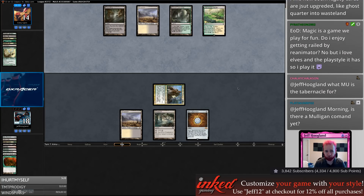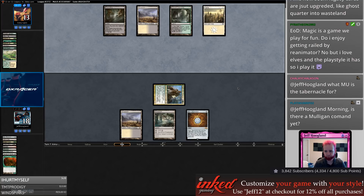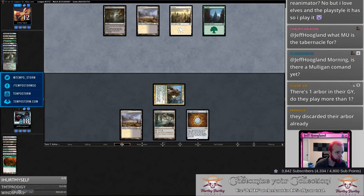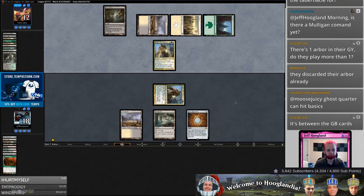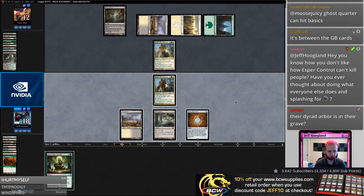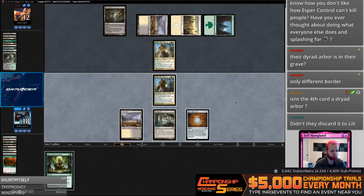What matchup is Tabernacle? I actually boarded in Tabernacle here — Tabernacle is for the creature decks like Elves, Goblins, things like this where they tend to have a lot of creatures. Oh, they discarded their Dryad Arbor, did they? No, I think maybe you're thinking of last game. They have three cards to my none and their Knight is bigger than my Knight. Oh yeah, if they do have a Dryad Arbor then I missed it — good call.